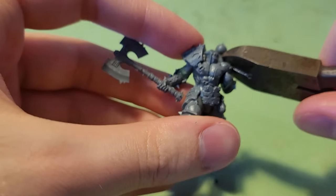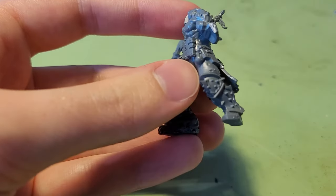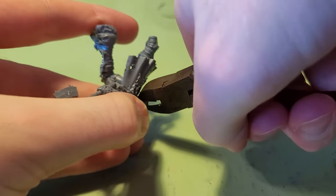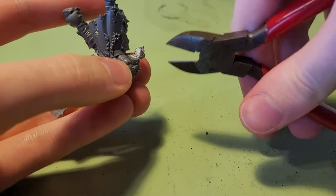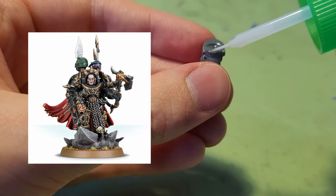I'll be adding some shoulder armor soon, so I needed to cut the skull and spikes off his back. But first, we need to take care of the left arm. The Marauder's left arm is fully armored, so I cut off the Slaughter Priest's flesh arm and replaced it with one from the Chaos Terminator Lord kit.